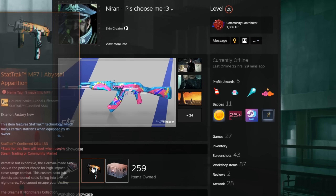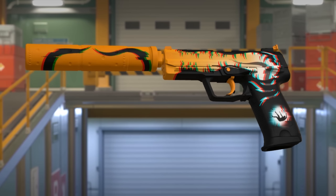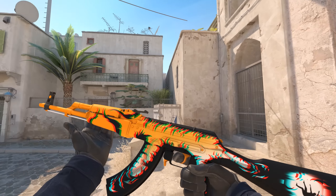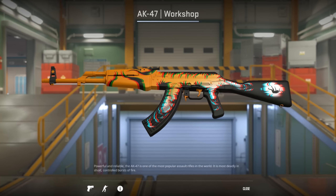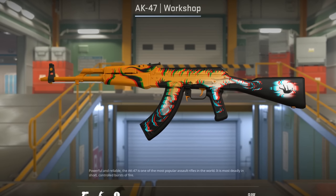Neron is the creator of the MP7 Abyssal Apparition, and he took the skin and created a USP-S version and an AK-47 version, and they look so good. Since the MP7 is already one of my favorite skins, I would be delighted to see more of this skin series.